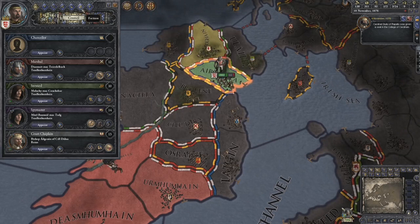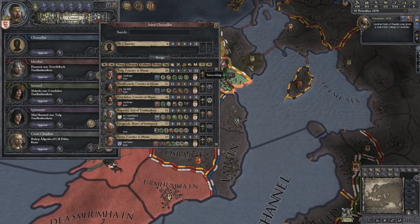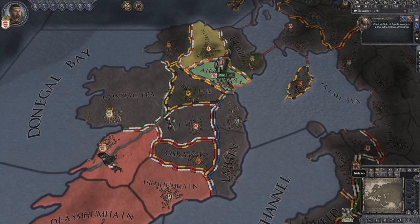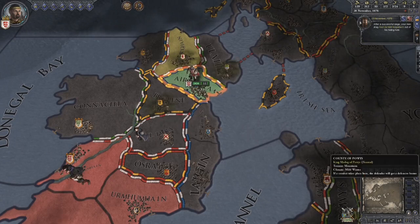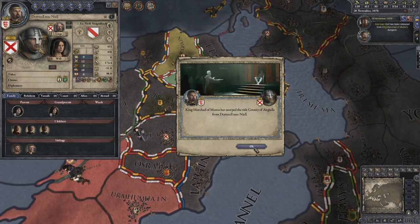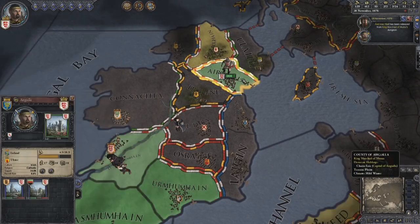The last one is 13. We don't really have the money - how much would it cost? 4 gold. We'll do that three times to see if we can't get someone a little bit better, and we didn't. So looks like this guy is now the Chancellor and he's fabricating a claim on Tildara. Okay so we lost zero casualties and they lost 806. So now we can offer peace - force demands, send.